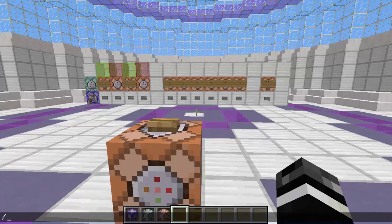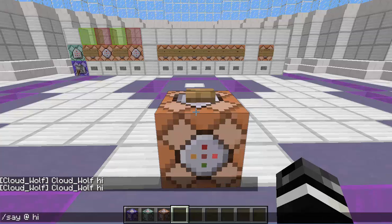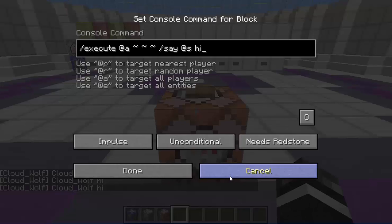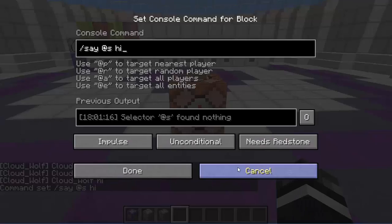So the @s selector is a new thing. For example, slash say @s hi — it'll say my name just like if I did @a or @p. But what is not normal is if I put it into a command block, it doesn't do anything. It says 'found nothing.'